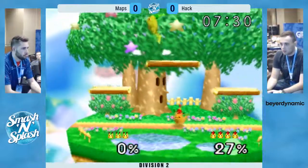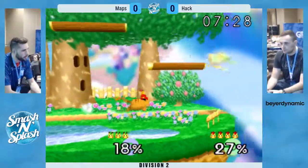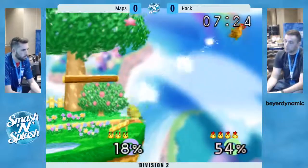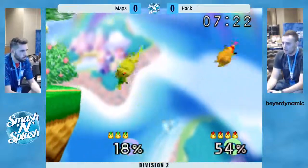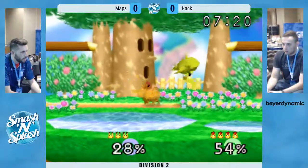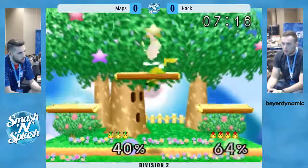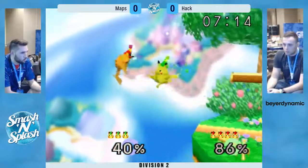Maps is taking a breather, taking a second to collect his thoughts there. He falls in with the back air, unfortunately getting grabbed right out of it. Hack with a good recovery, using that extended up beat to get back and then starts a combo with an up tilt — doesn't quite finish it though.